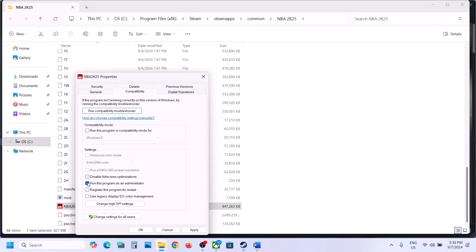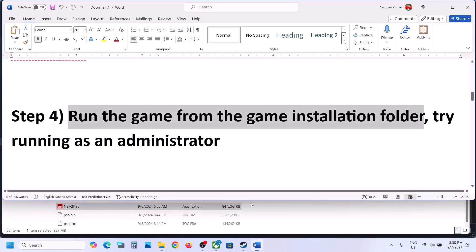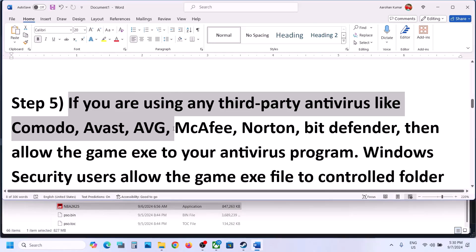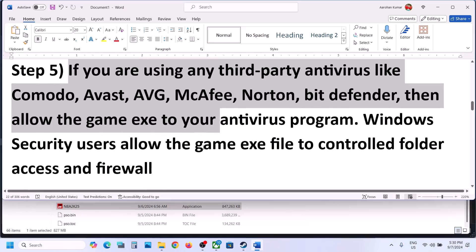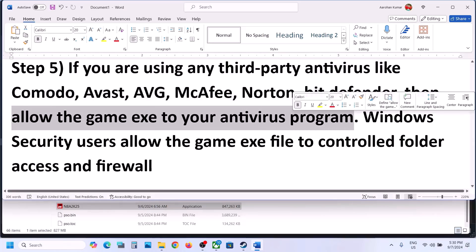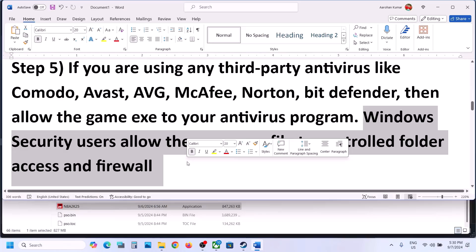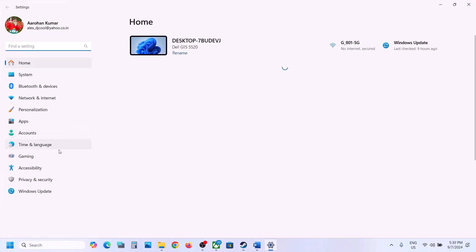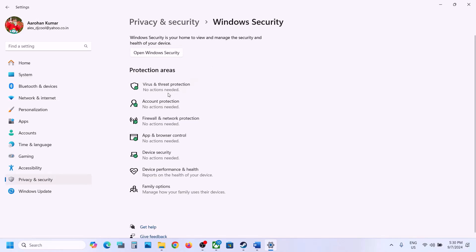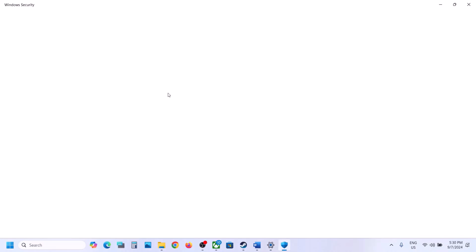The next step: if you're using any third-party antivirus like Avast, Malwarebytes, Bitdefender, McAfee, or whichever antivirus program you're using, allow the game exe file in the antivirus program. If you're using Windows Security, open Windows Settings, go to Privacy and Security, and then click on Windows Security, then click on Virus and Threat Protection.